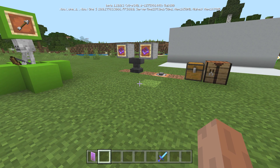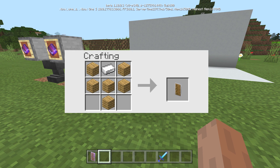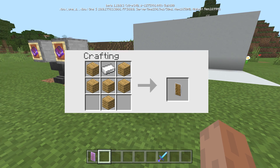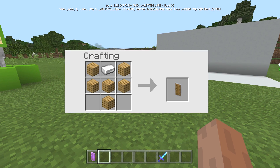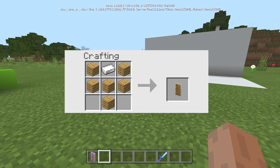First things first — now that we know how to activate it, we need to know how to make it. The crafting recipe is very simple: wooden planks and one iron ingot. The wooden planks can be any type of planks mixed together.